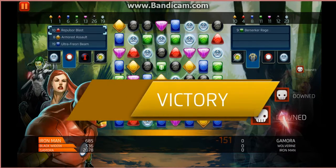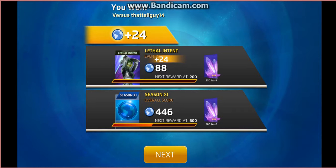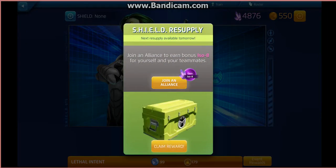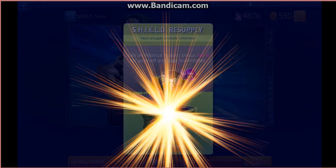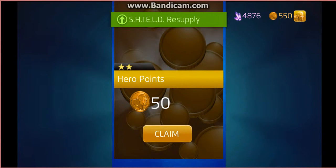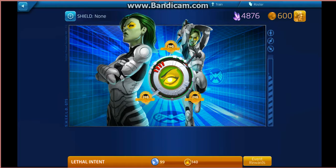Nice win on the Lethal Intent map. That gets us 24 points — nearly got us to the top 100. We've got a Venom and we get our daily reward: 50 hero points, that's nice — that'll bump us up to 600. Two more days and we'll get a Daken. That'll do for this video. Thank you for watching — see you soon.